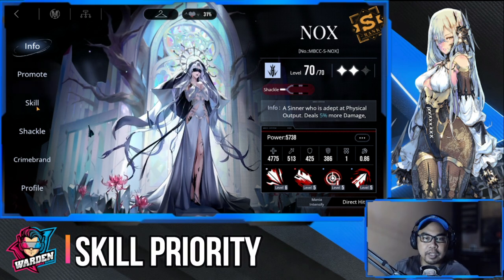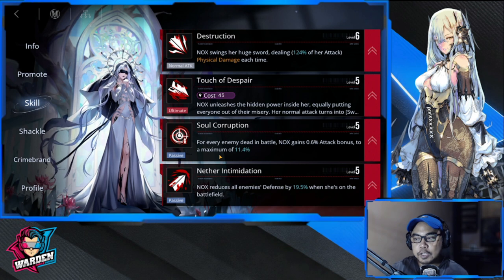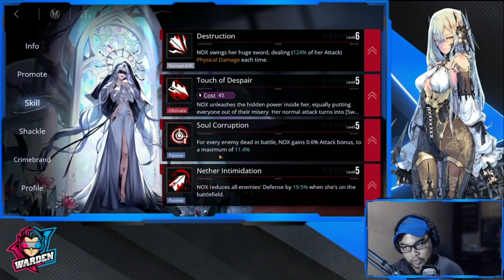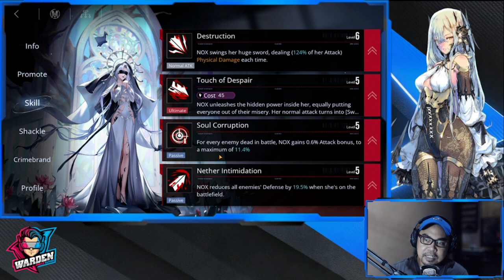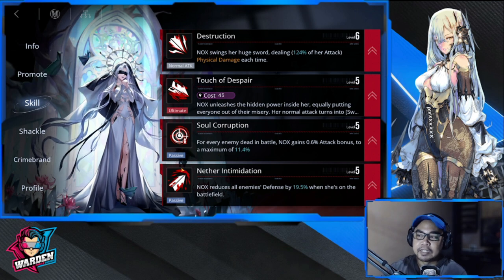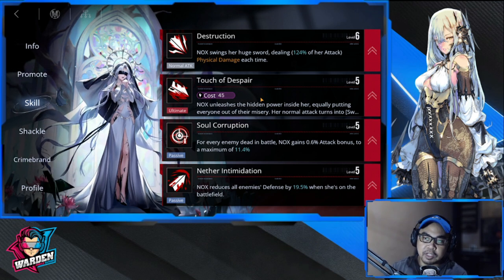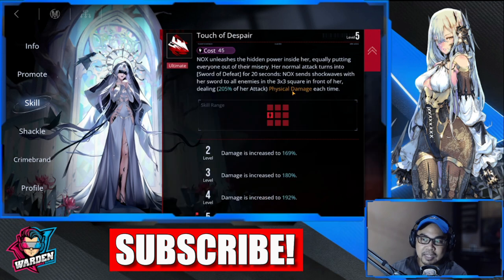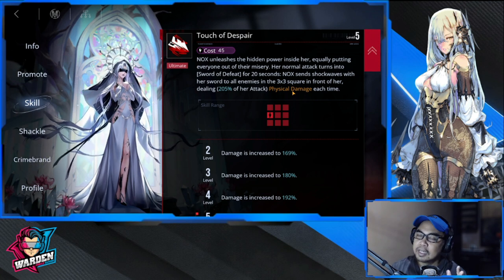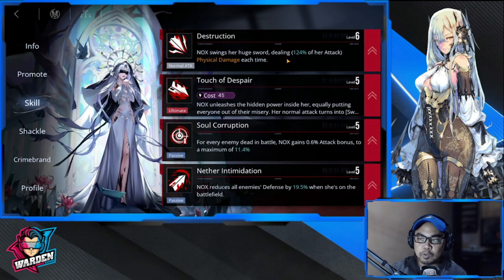First, let's cover her skill priority — which skills to level up in sequence. For Nox, to be honest, all four skills are very good. I'm going to start with the most important, which is her ultimate: Touch of Despair. This is priority number one because it makes her a beast in terms of damage, clearing the board, and the skill range is very far.